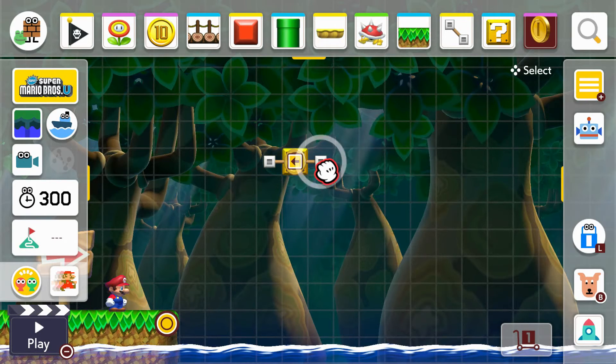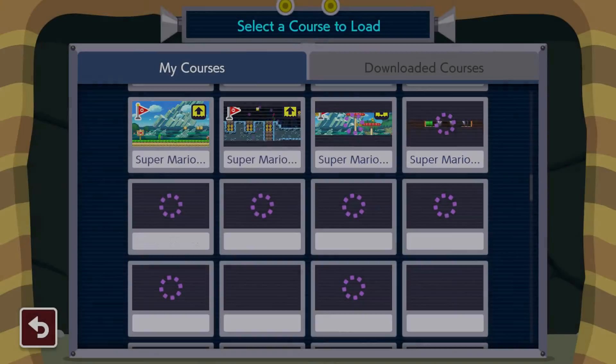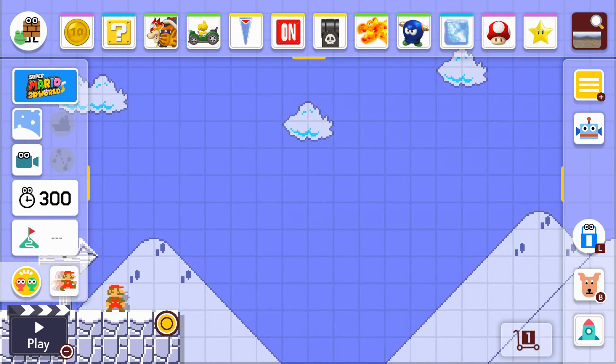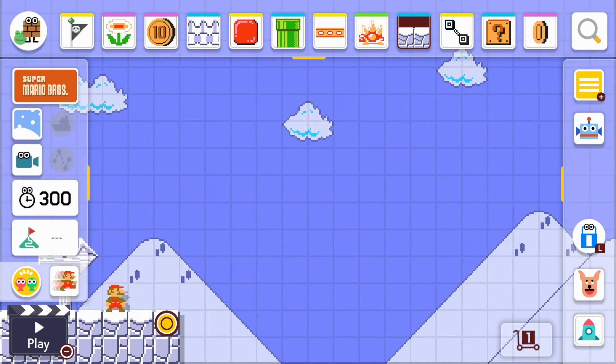After you do that — and this part requires luck — get rid of that track, save it, and then go to load. This message should pop up right here. Now if you're lucky, you can get a 3D world. You'll get this world right here. Since mine didn't do it, you would have to hit undo once — only once.